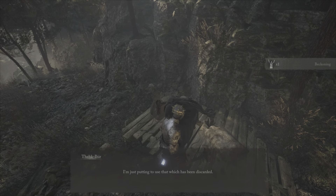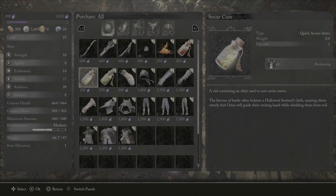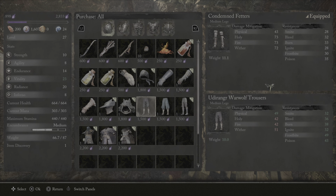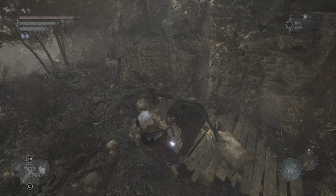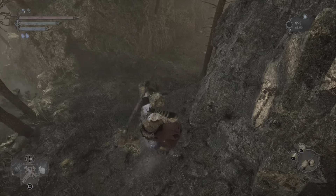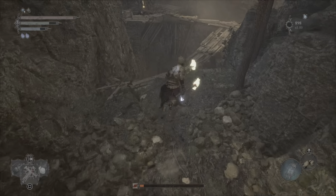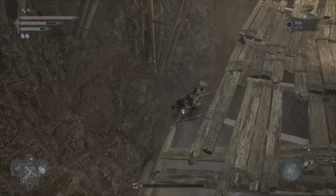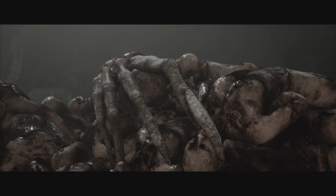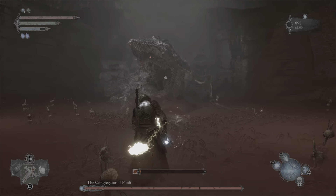He'll give you an emote — he's upgraded his stock a little bit. First things first, put Holy on our weapon and then run all the way here. I'm pretty sure I'm going to die against this guy, so we'll always do the first attempt and then go to the winning attempt. We have the Congregator of Flesh.